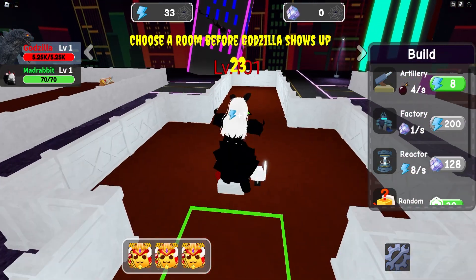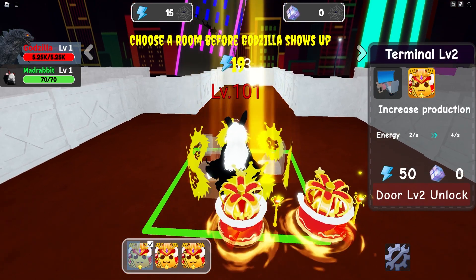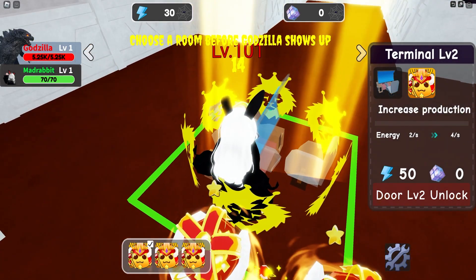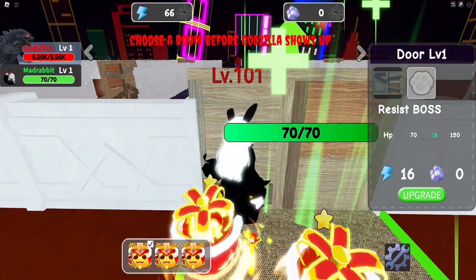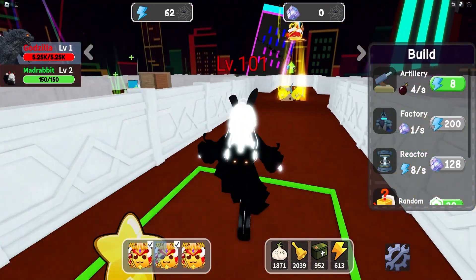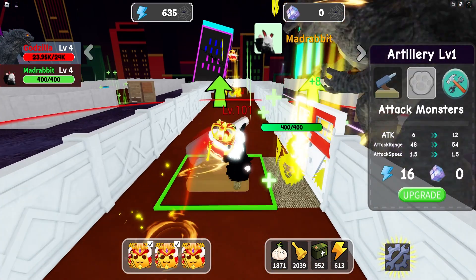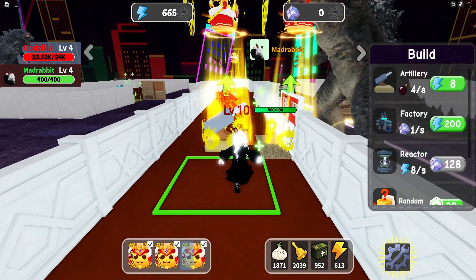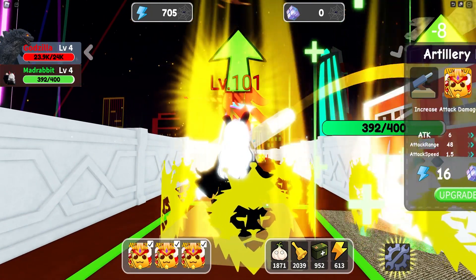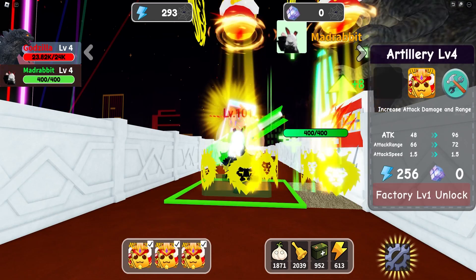Let's start by placing King Lan on the resource tower to quickly build up our resources. The King Lan will float on top of the resource tower, radiating light downward, and the resource tower will be surrounded by the King Lan's insignia. Place another one on the door, which will automatically begin to heal and emit the same special effect. The last placement is on the turret — when King Lan is placed there, the turret becomes a knight of the King Lan, the shells fired become golden with a red tail, and the damage and attack range is increased. Pretty cool!